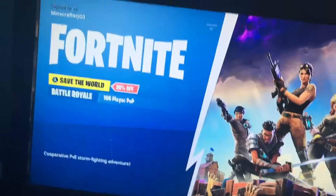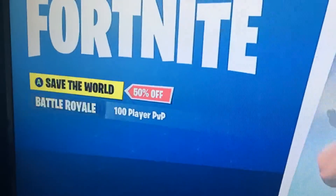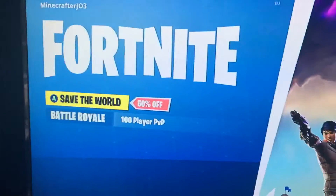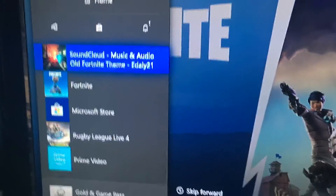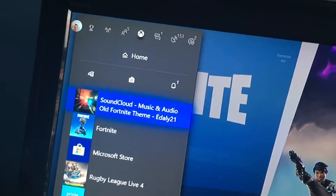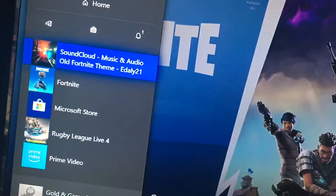Alright guys, today I've got the old Fortnite music on my Fortnite. It's quite easy — all you have to do is download SoundCloud, create an account on your phone, and link it up with your Xbox and just play this.